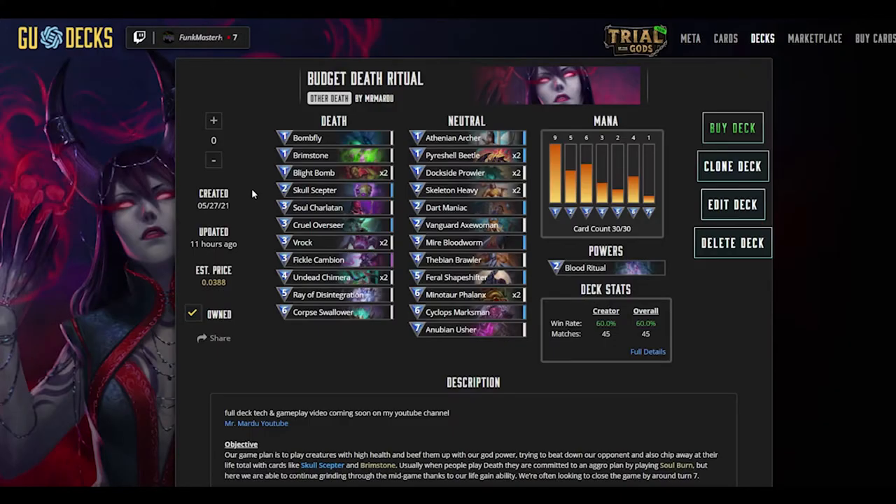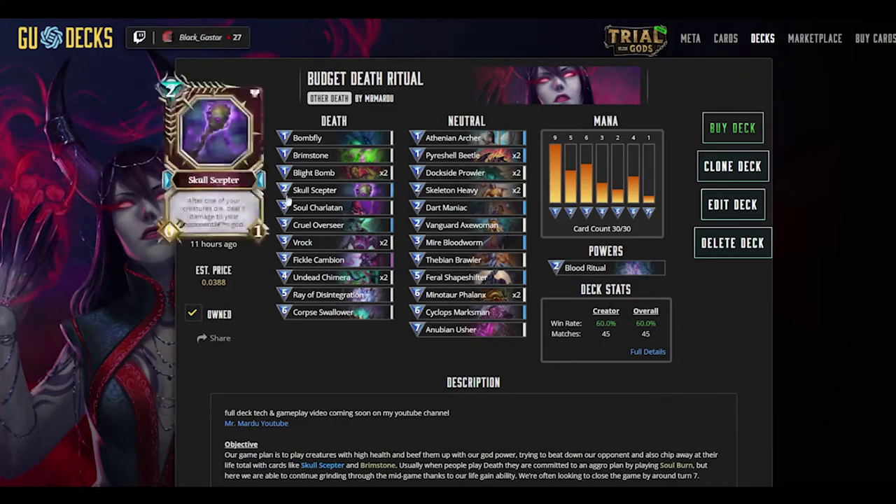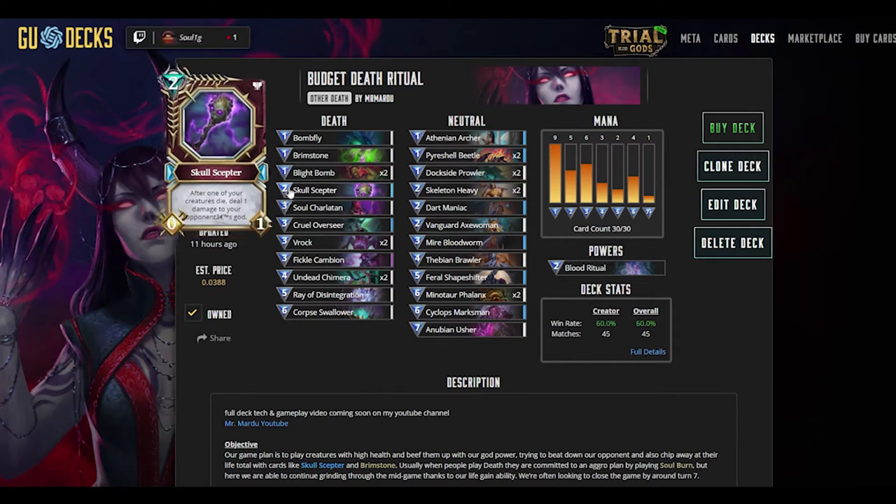Other than combat damage we also have some sources of direct damage. Our other star card is Skull Scepter — a 2-mana relic that pings your opponent for one each time one of your creatures dies. This becomes particularly scary in the mid-to-late game once you've already hit their life total in the first few turns; you can safely commit creatures to the board and dodge board wipes, as the ping damage could be enough to finish your opponent off. I've noticed people aren't running much relic removal, so if you proactively take relic removal cards from the Sanctum, Skull Scepter should stick around for quite a few turns and deal a surprising amount of damage.